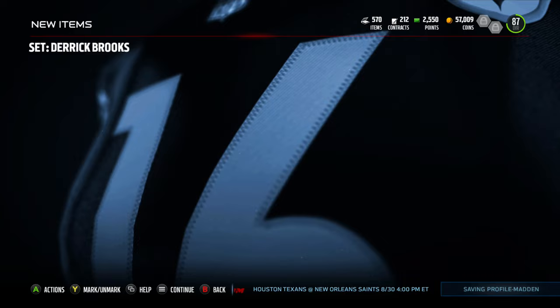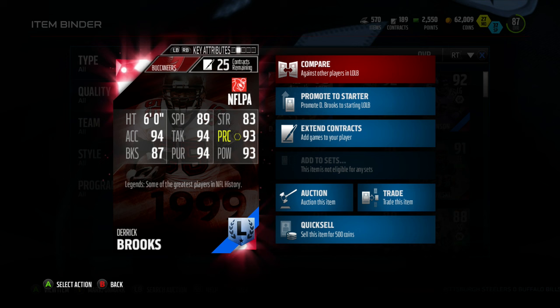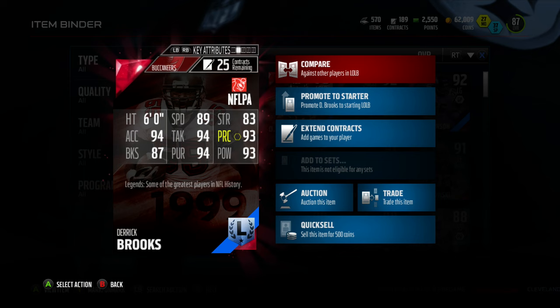There's the Derrick Brooks 93 overall left outside linebacker. We put all the pieces together — 68 speed, 83 strength, 93 play recognition, 93 power, 94 pursuit, 94 tackle, 87 block shed, and 94 acceleration. That's going to be the end of the video guys. Make sure you guys like, comment, subscribe, and I will be back with the next Mutt video.